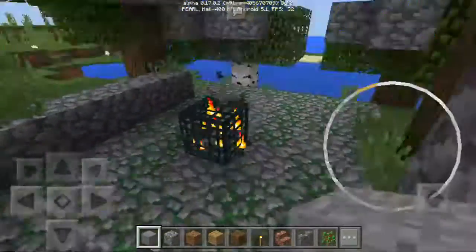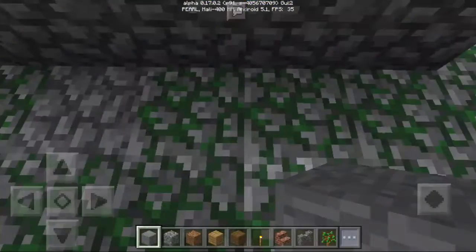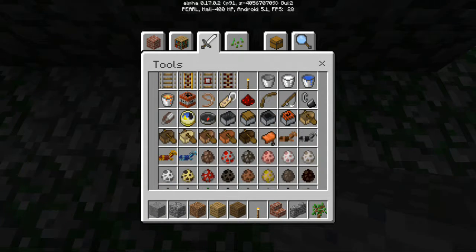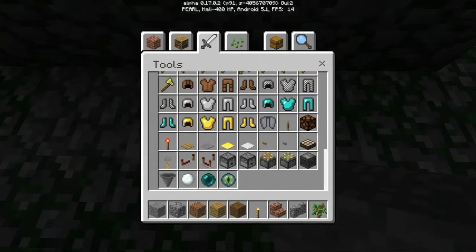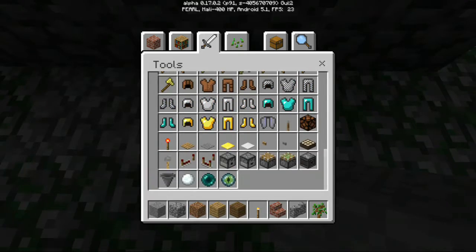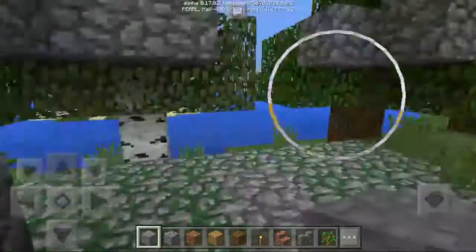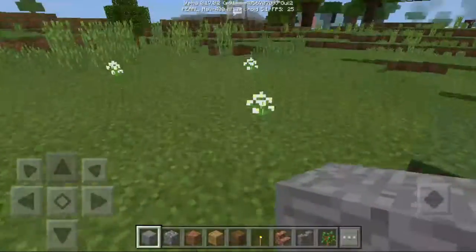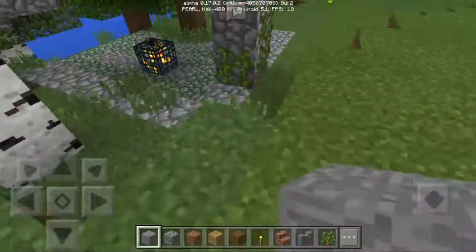This is a field. So I'm gonna show you how to make a dimension. You're gonna put this as well. Yeah, this dimension as well. You're gonna put more items for this.